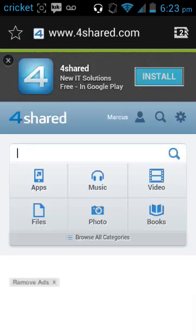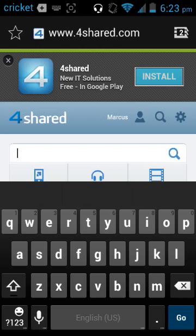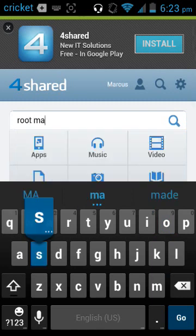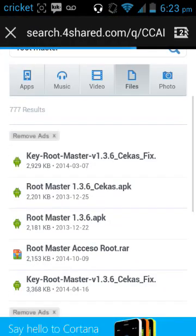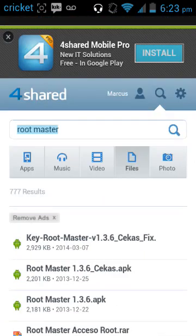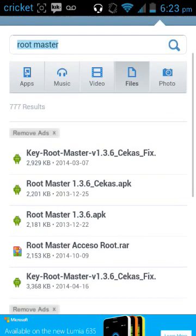When you're already on 4shared, you're gonna type in 'Root Master.' You're gonna get the very first result — it says Key Root Master v1.36 — go ahead and get that one.